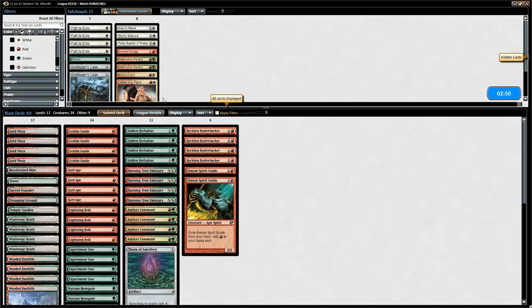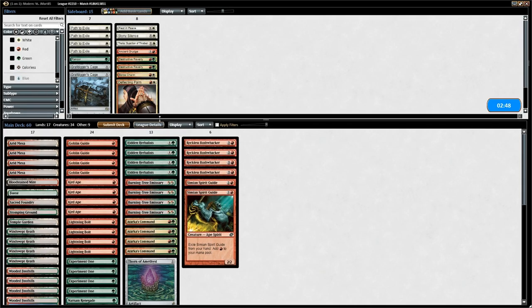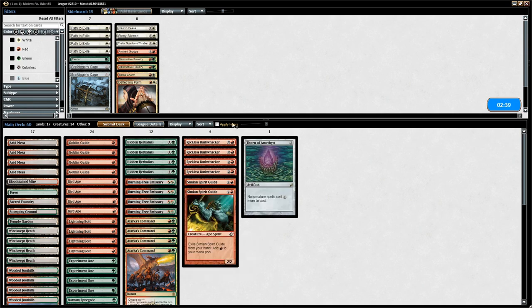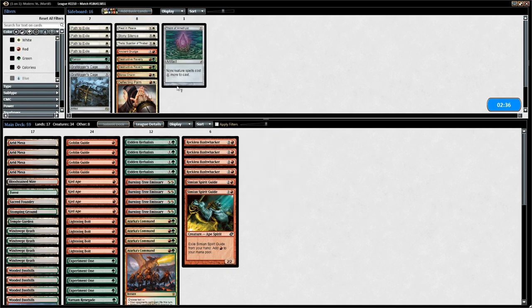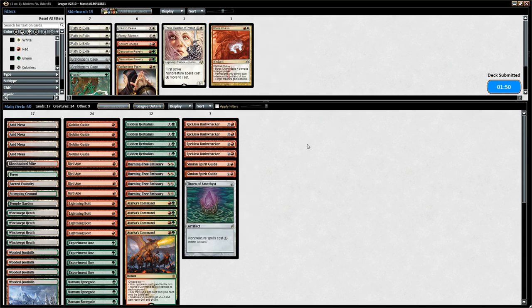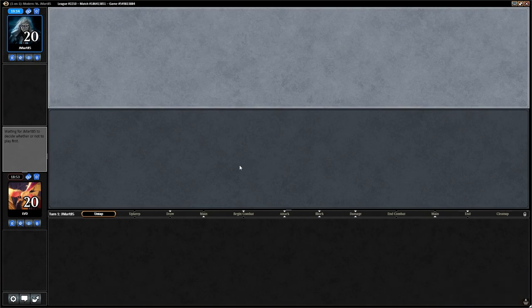For sideboarding heading into game 3, Thorn of Amethyst still seems okay but it also hurts us. On the draw we might not want it as much as on the play. We're unsure what the last card should be, but we'll go with Thorn once again just to see its effect. This time we're on the draw, so things will be a bit more difficult.